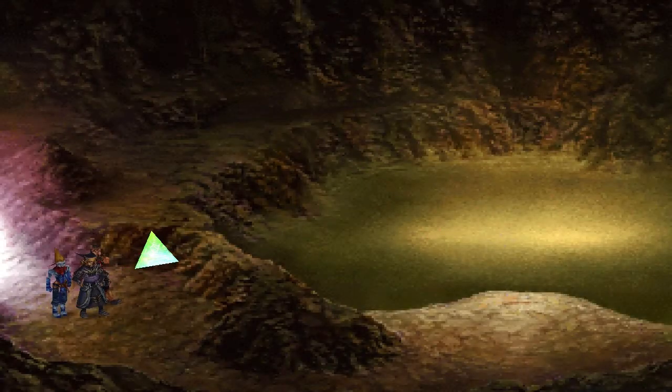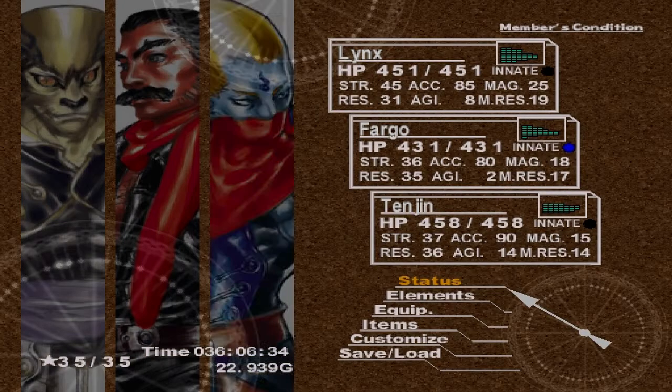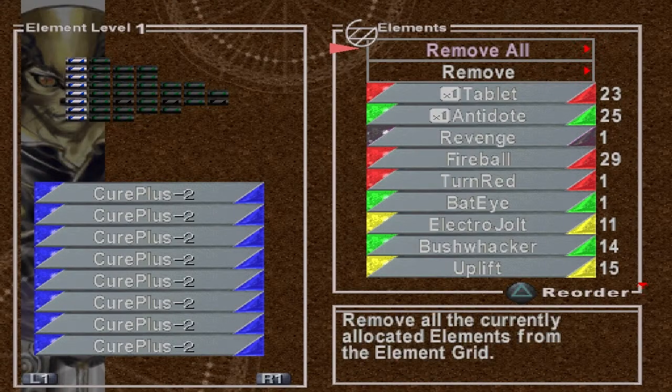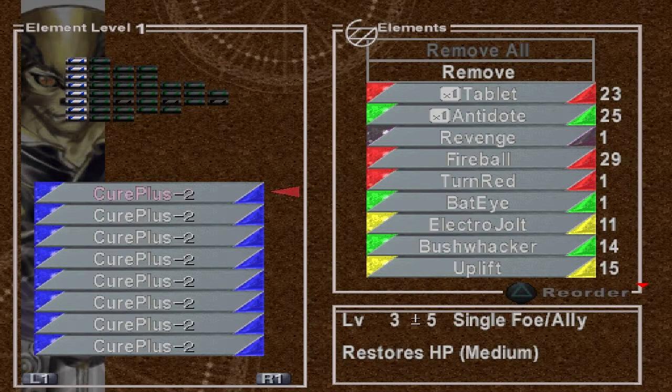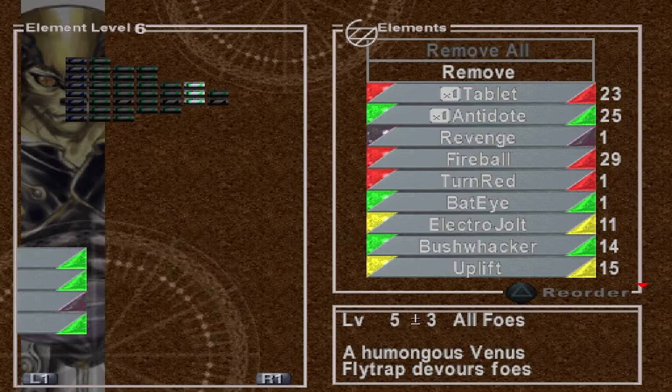We're still in the cave. Before I move, I want to show you that I have reallocated Lynx's elements — Curbulous on every slot in level 1. Green attack elements, not healing elements, green attack elements on every slot.